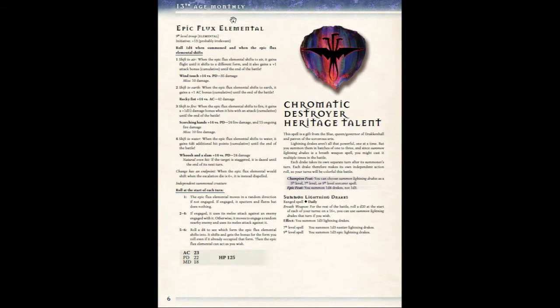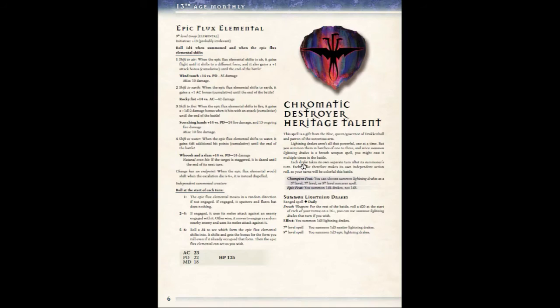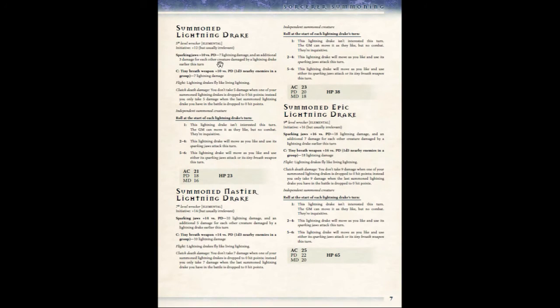The second heritage you can take for summoning is associated with The Three, one of the 13 icons in 13th Age. This is the Chromatic Destroyer Heritage Talent, which lets you summon the lightning drakes — as seen on the cover. It's a level 5 champion talent. Just like the Arcane Heritage, you can invest feats at champion and epic levels, and you get to summon level 5, level 7, and level 9 drakes, with stat blocks for each.